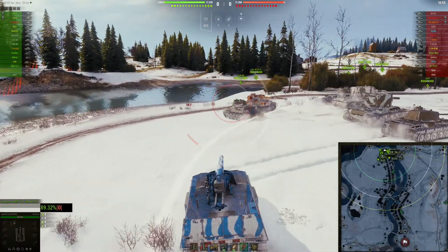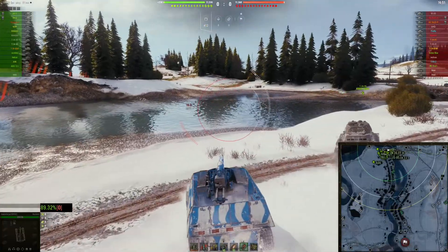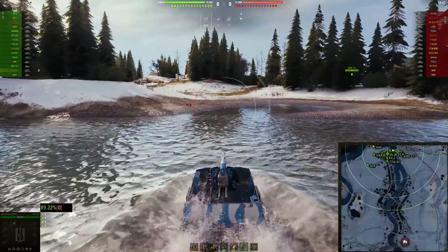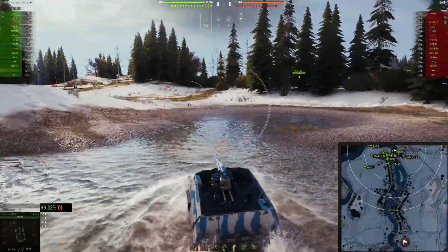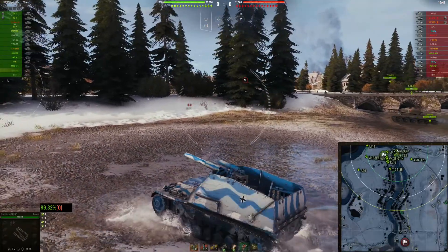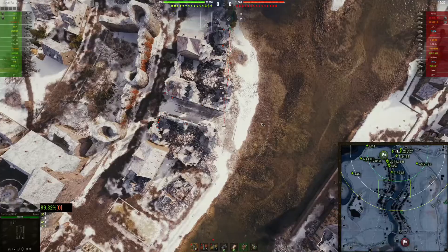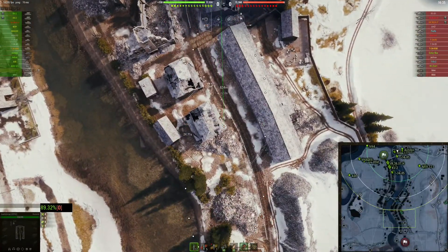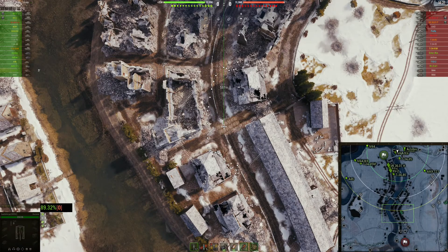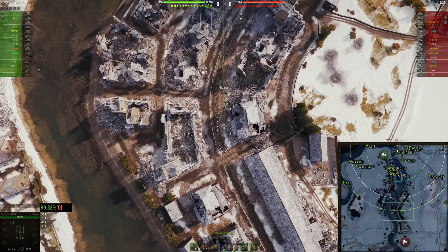Hey there tankers, long time no see — Seattle Forge here. I'm trying to see if artillery is ruined. Not that I care, but I jumped in the old Hummel and I've got the new loadout of shells. I haven't tried to launch any heat shells or anything like that, but I thought I'd give this a go and see.